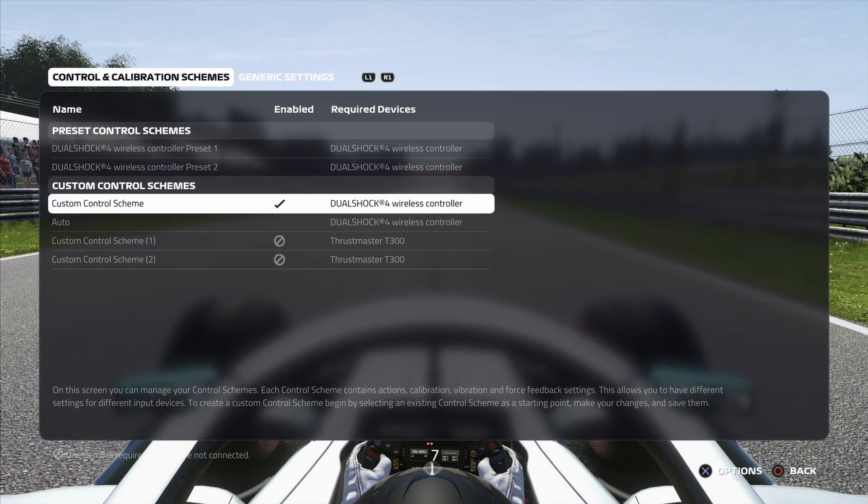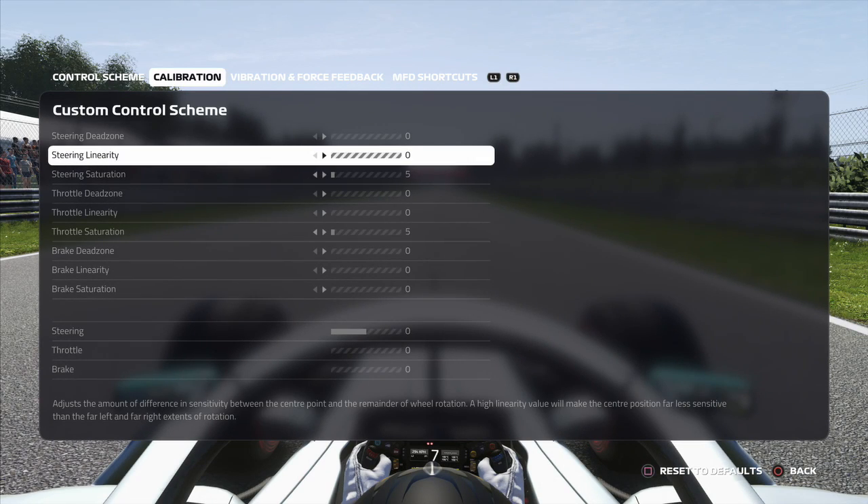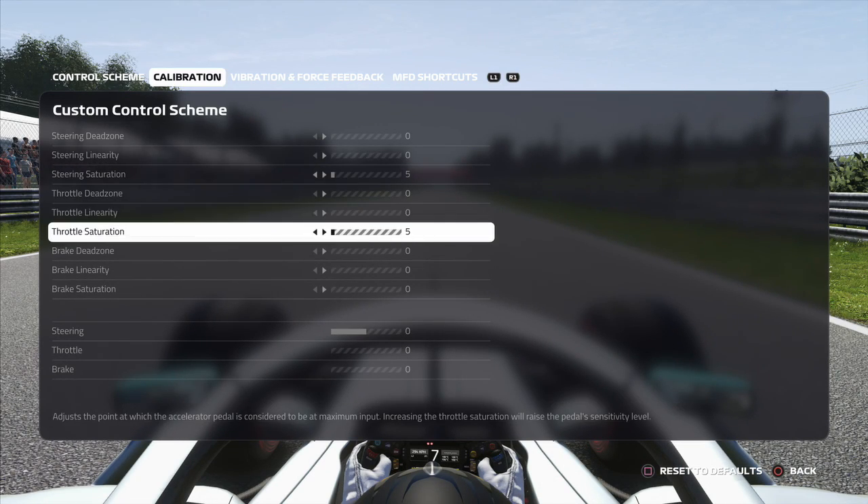Majority of the population playing F1 2019 would be using the controller. I have a controller and a wheel; I use the wheel less often, but for competitive play I use the controller. What I want to get into detail about is this little problem I discovered, thanks to a friend named Kremer, who spectated me during a race and noticed that I wasn't using full throttle. Even though I was squeezing the trigger all the way down, I was not using full throttle. Right now I'm squeezing the throttle full ball and it's only going to 97%.